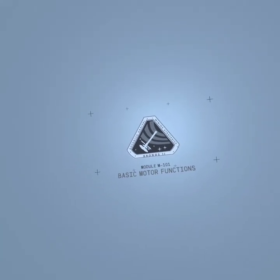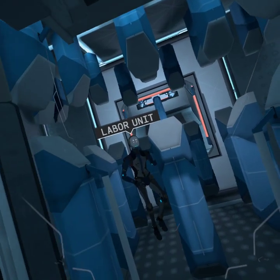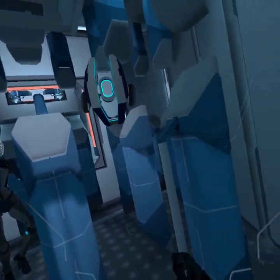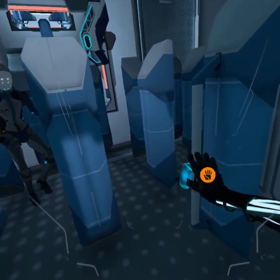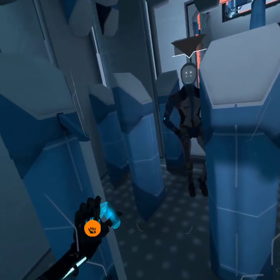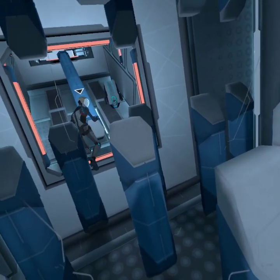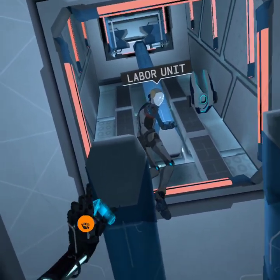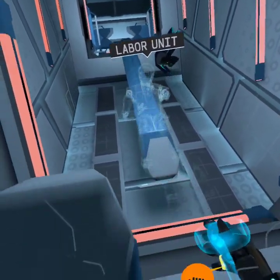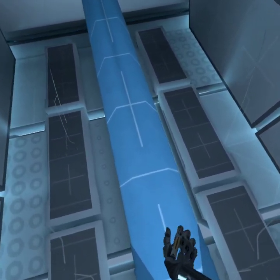Basic motor functions. Please reach up and pull the release handle to exit the pod. This labor unit will guide you through the module. Now carefully follow it by pulling yourself through the environment using any solid surface. Take your time and follow the guide. There's no need to rush.